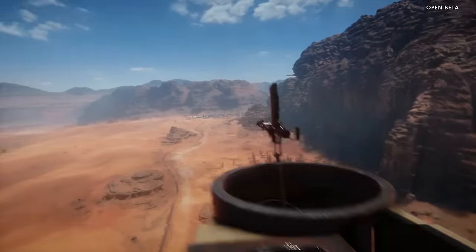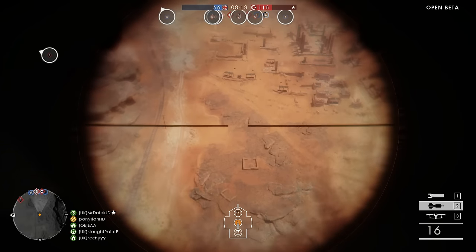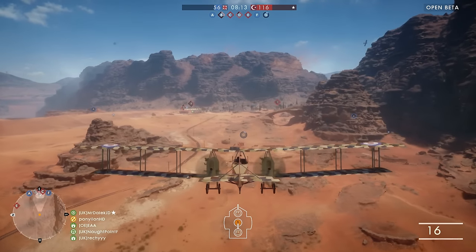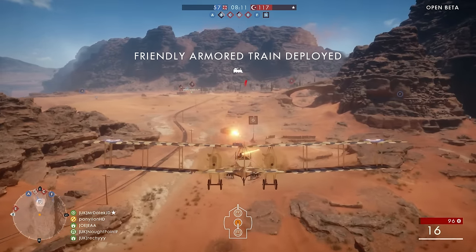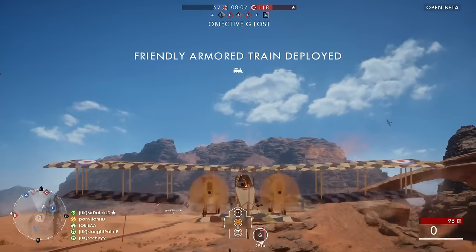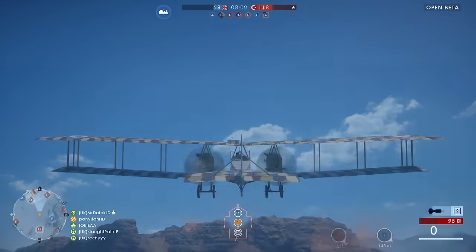The third and final type of plane is the bomber plane. This is a three-seater plane — it's much slower, can take a lot more damage, but it's only meant to engage ground targets, whether it be ground vehicles or infantry. You're very exposed, and it's absolutely necessary to have gunners you can actually talk to, because you'll need to work together to keep planes off your back and planes coming from the front.